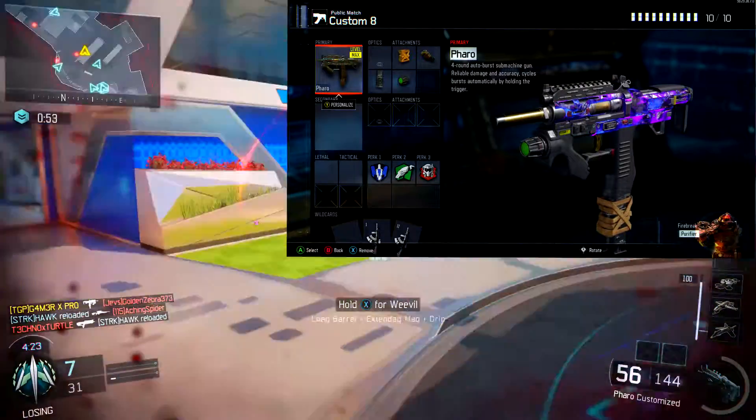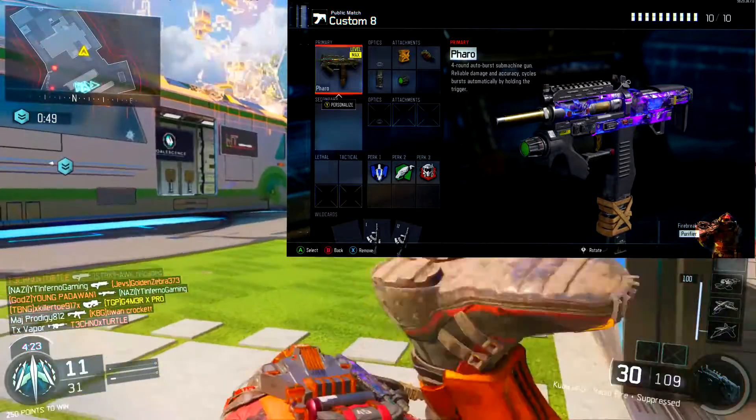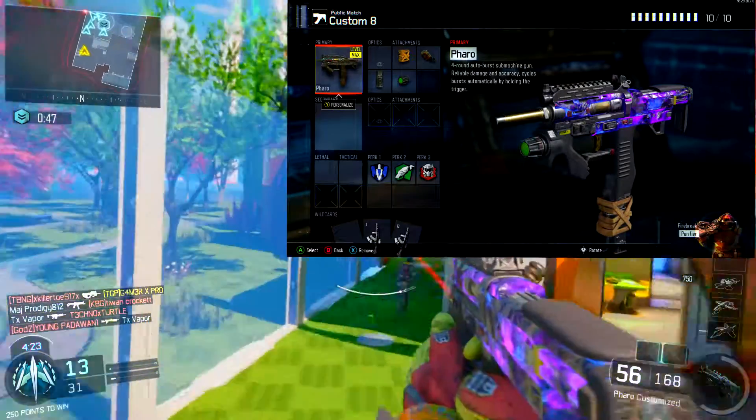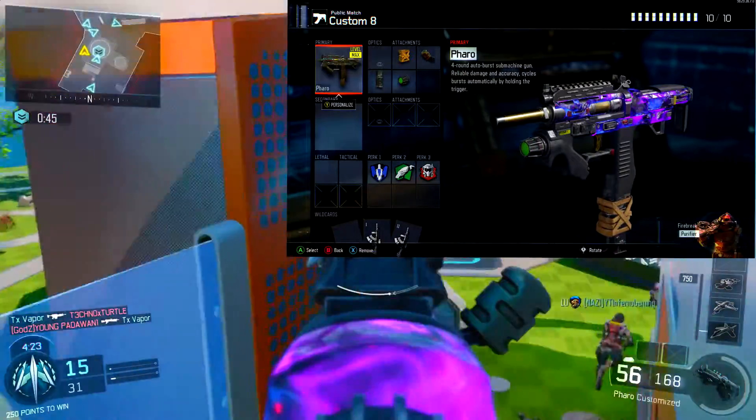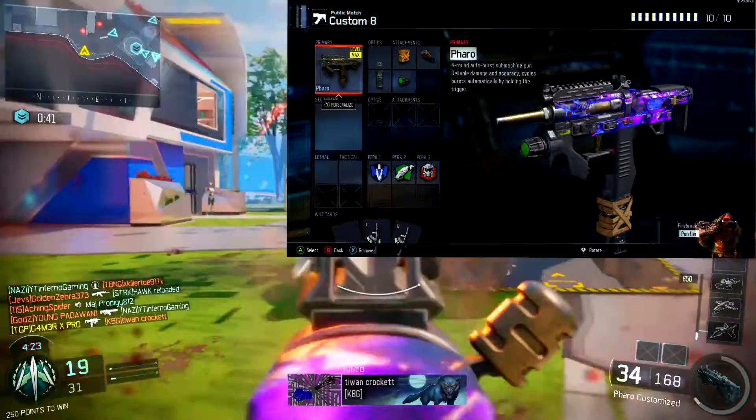Plus, who doesn't want an attachment that can decrease your reload time? The second attachment we have here is Rapid Fire, so you can increase your fire rate and decrease your time to kill — meaning you kill your enemies a lot faster than usual. This gun with Rapid Fire is pretty much almost automatic.